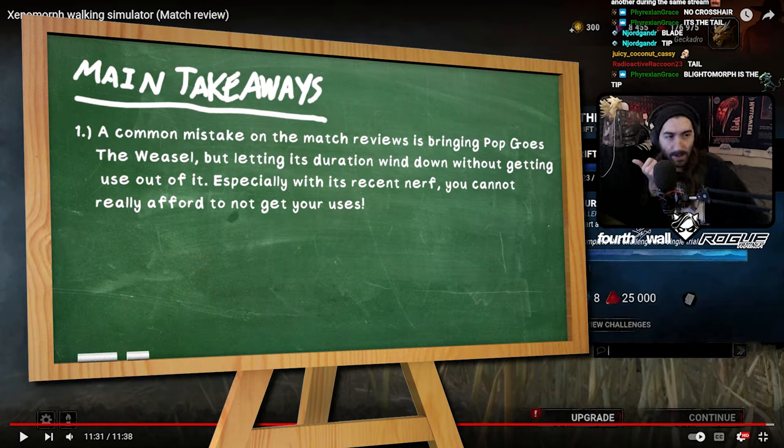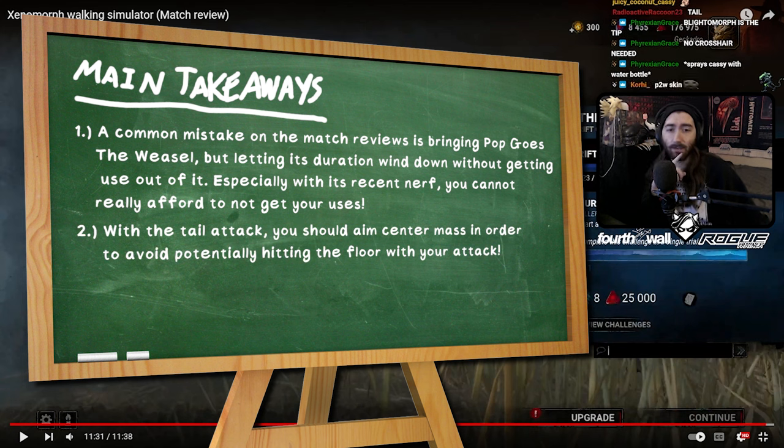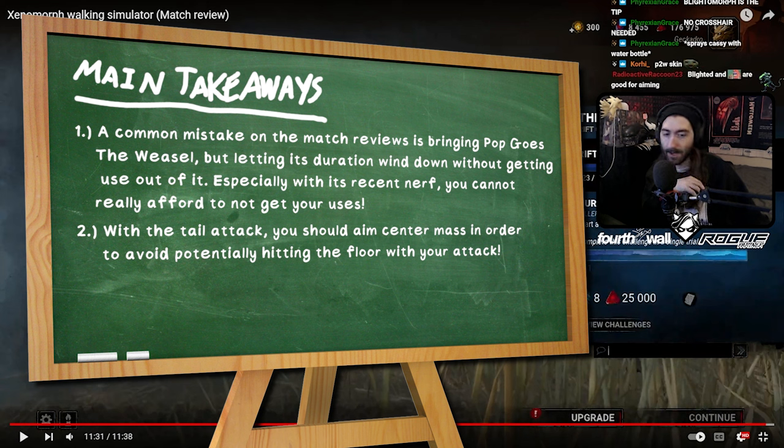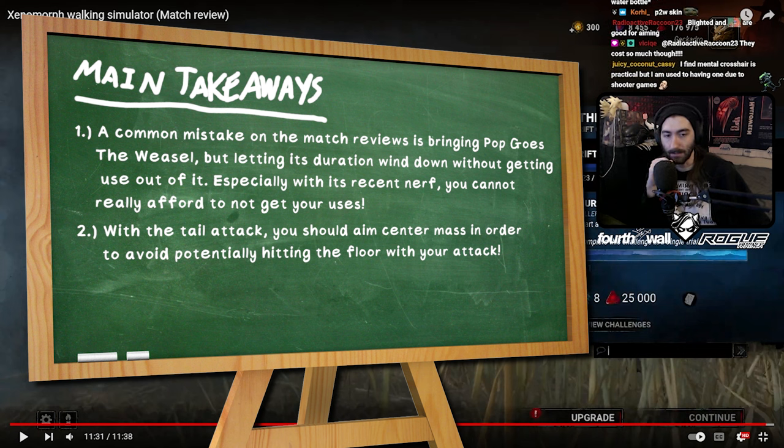Number one: remember to use Pop. If you're not going to remember, use something more autopilot-friendly like Gift of Pain or Grim Embrace — something that goes off naturally without you needing to think about it, because you let it wind down a lot. Your instinct of where to go for tail attacks is good, but where you aim them is far too low to actually land them. That's why you're hitting the ground most of the time. If you aimed from the waist up to the head, you'd be hitting survivors — and that was literally the difference between killing and someone escaping this game.